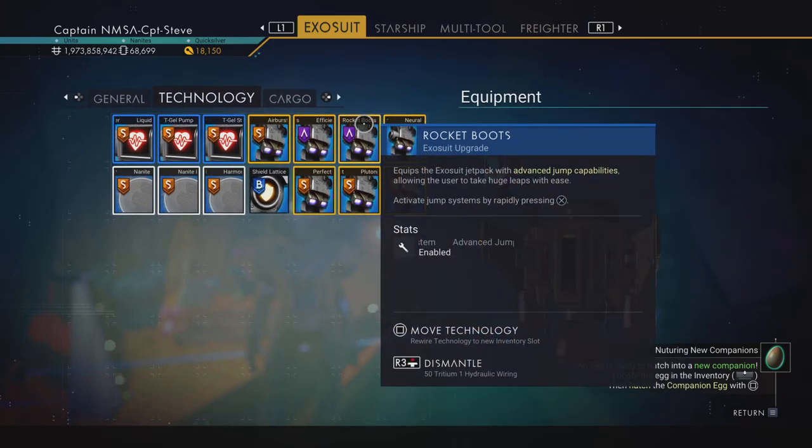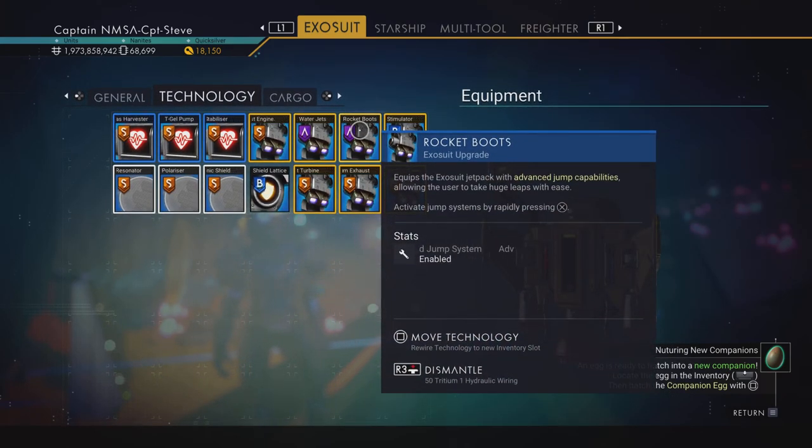To get the super jump to work you're going to need a lot of movement modules at its best. As long as you've got the rocket boots and a couple of movement modules, you're probably set to go.